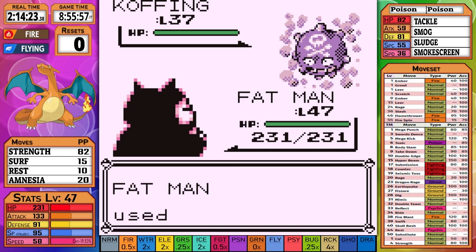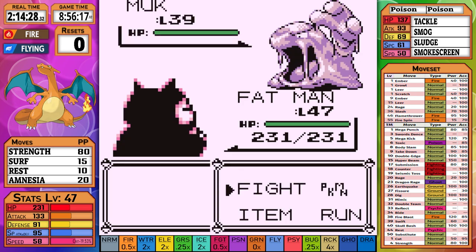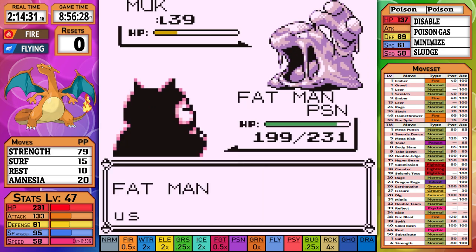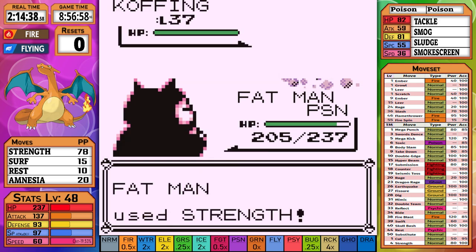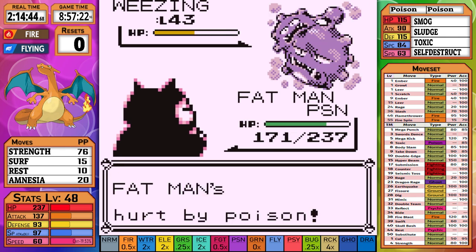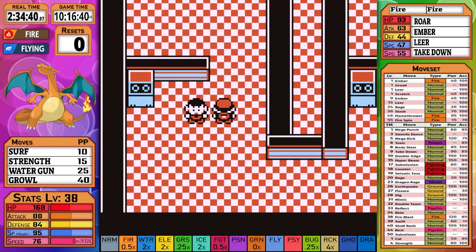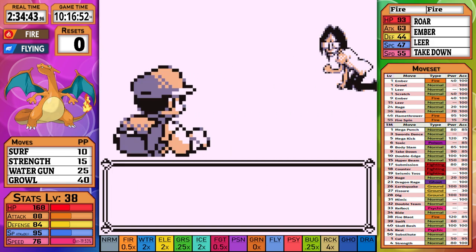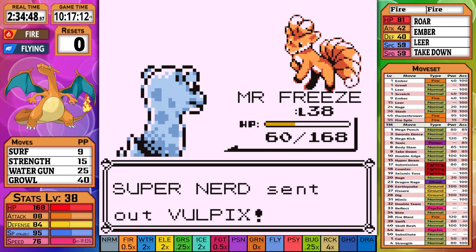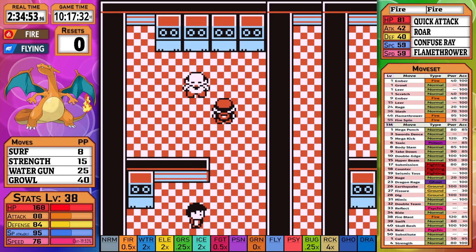Koffing is out first and Strength leaves it on a sliver, but it fails a Smokescreen and we finish it off. Muk comes out and doesn't take a Strength very well, but lives long enough to land a Sludge that poisons us before going down to the next Strength. The next Koffing is a one-shot. Weezing uses Smog and the next Strength surprisingly finishes it off. After some more training and a trip through the Pokemon Mansion, I work through Blaine's Gym one by one with Lapras to get it up to the team's level. Going right into Blaine with Lapras — Growlithe is a one-shot with Surf, Ponyta is a one-shot with Surf, Rapidash is one-shot with Surf, and Arcanine finishes off Lapras with Fire Blast. Snorlax comes in and the next Surf gets us the win.